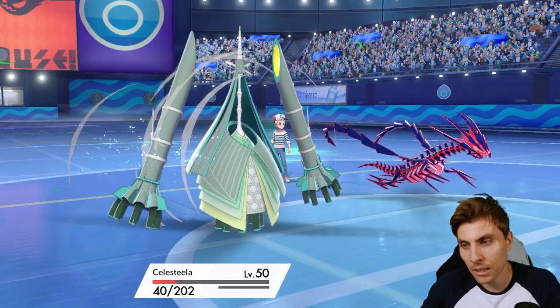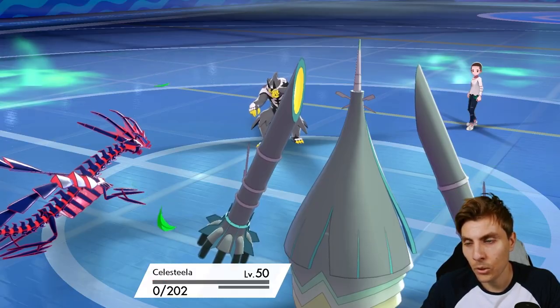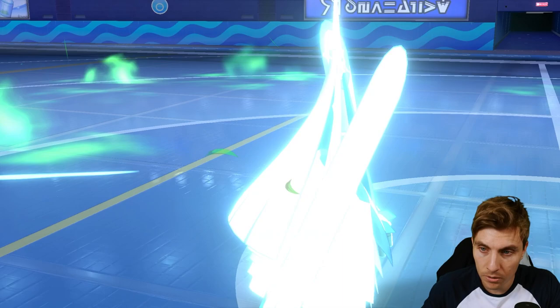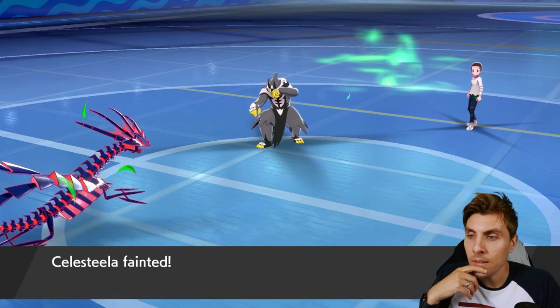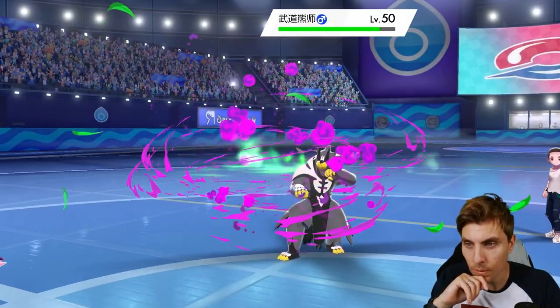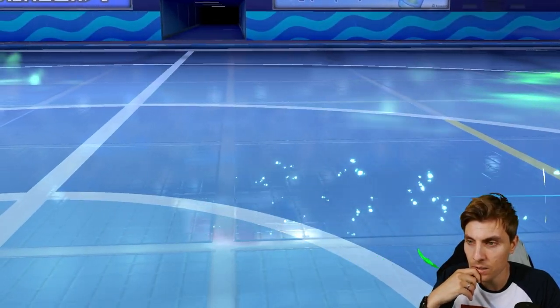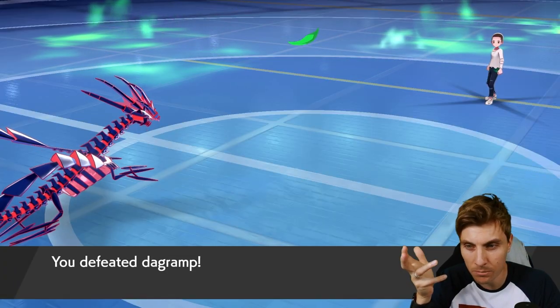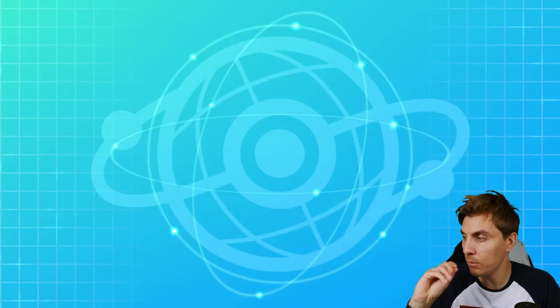Celesteela might get knocked out - we go Sludge Bomb and Heavy Slam. We may lose Celesteela here, take Urshifu down to its Focus Sash, and then get Incineroar in for the Fake Out. Very close, very close - but no Sash! That wraps it up. We pick up a win to kick us off with today. Good game to our opponent, and with that we'll jump into game number two.